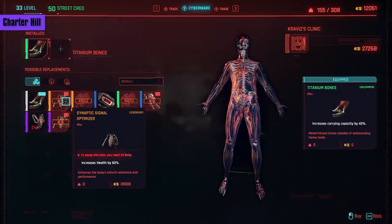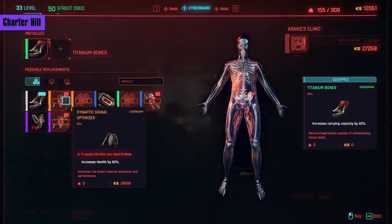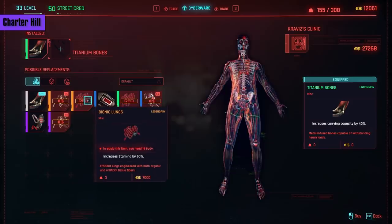Then finally we have some legendaries in the skeleton slots. First is the Synaptic Signal Optimizer — it requires 20 body and 28,000 eddies, but gives you a huge 60% more health. If you combine this with the second heart package, I don't know how you'll ever die — you just need a lot of investment. If you're a melee champion, getting Bionic Lungs — which increases your stamina by a huge 60% — might be the way to go. It requires 18 body and only 7,000 eddies, so it's easy to pick up and forget.